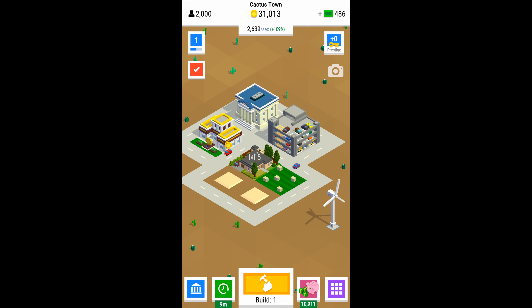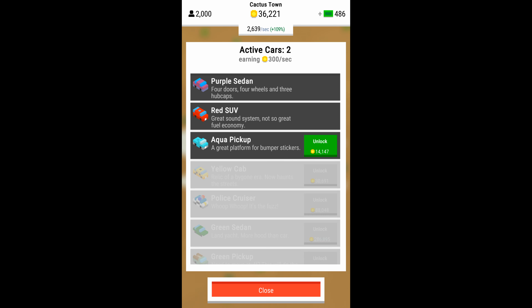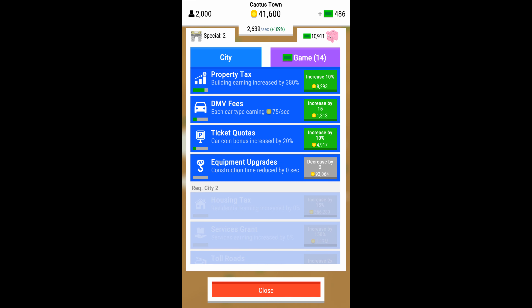A boost you always want to have up is the 2x boost — you have to watch a video ad and then it'll basically double the speed of your income. That doubling stays up for 10 minutes. There are certain upgrades in the game that extend that time, but they cost dollars.